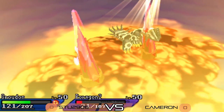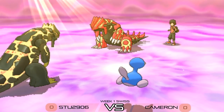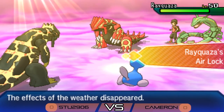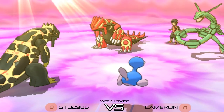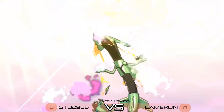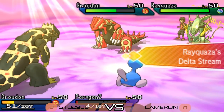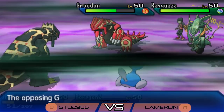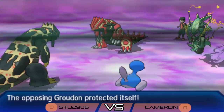Rayquaza comes in on the field for Cameron, bringing the Airlock ability. Unfortunately, with Psychic Terrain still active, Extreme Speed is blocked. We see the Mega Rayquaza evolve, activating Delta Stream with that glorious animation, overriding Desolate Land. Cameron's Groudon protects, trying to stall out the remaining turns of Trick Room, while Porygon 2 uses Recover to get back above 50% health.